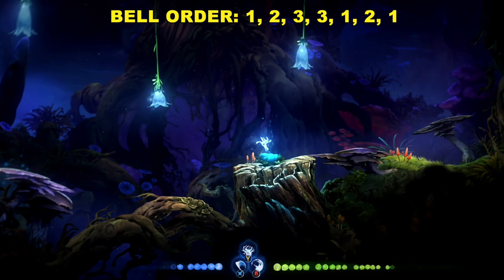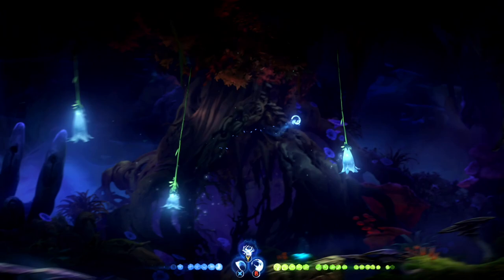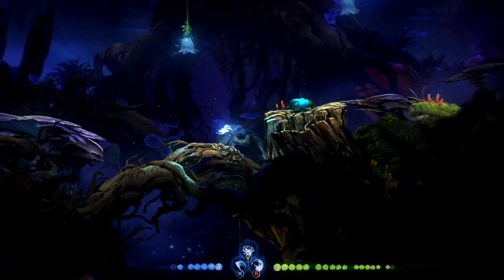I'm going to show you how to do that, because it can be a little bit tricky. There is sort of a method here. When you boost up, what I try to do is squeeze that left bumper to bash — shoot up above the bells and then fall down. That gives you a little bit of time to figure out your adjustments, because you do have to do this in a certain order and at a certain time.